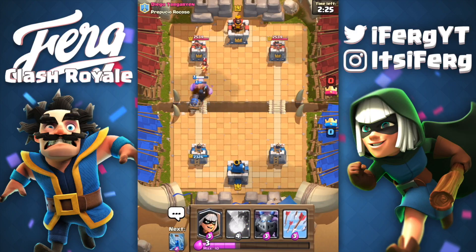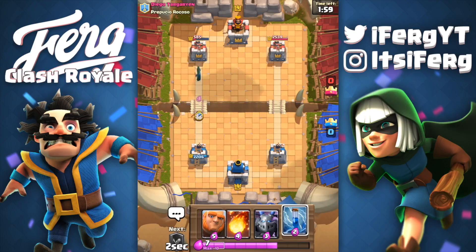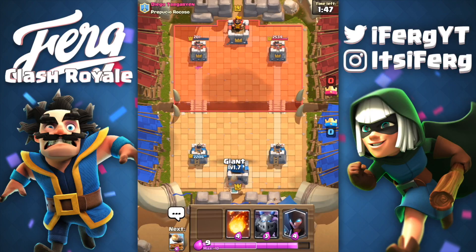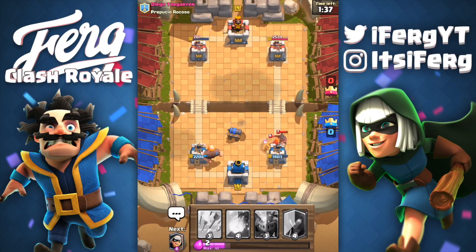Going to put the cannon cart down, wait until the wizard targets the giant. My night witch is obviously gonna die but my cannon cart is gonna stay alive. Going ahead and arrowing everything here. Hopefully the inferno dragon isn't targeting our cannon cart — but it's okay because the inferno dragon resets when the shield breaks, which is pretty awesome. We got that tower off to 585 health. I think I'm gonna go for another three crown here.